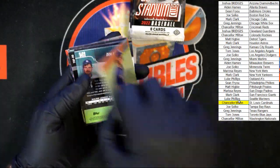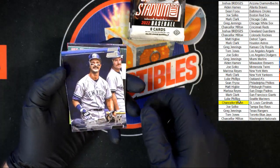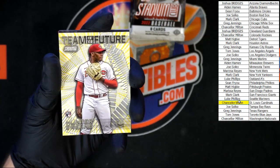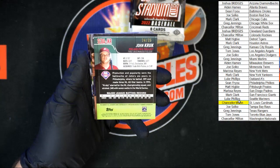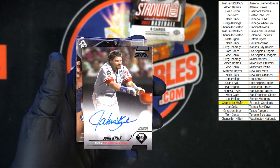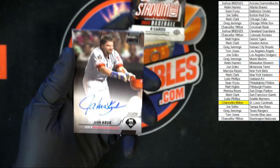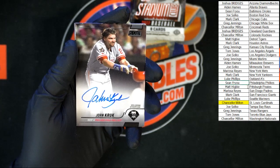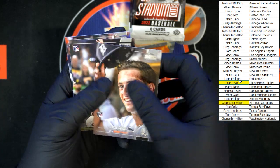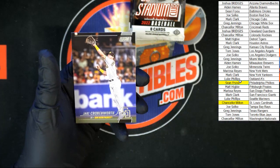Mattingly. We got Team of the Future Hunter Green — very nice right there, going to the Reds, going to Chancellor M. Behind that, John Kruk 24 of 25 — right there, great auto, going to the Phillies, going to Sean F. Behind that, short rookie for the Tigers, Park rookie for the Pirates, Jose Siri rookie for the Astros, and Cronenworth for the Padres.